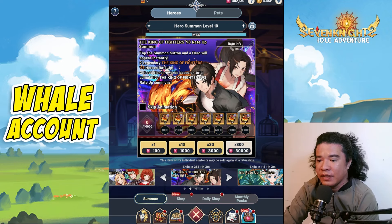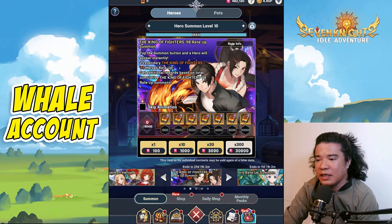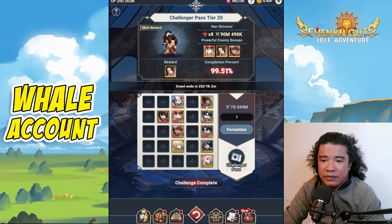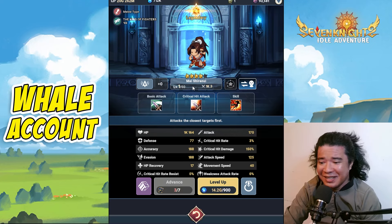So we have here the King of Fighters collab heroes and also Iris. First let's check the King of Fighters collab heroes. One of these heroes is available on the Challengers Pass, which I already obtained — this would be Shiranyu.